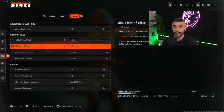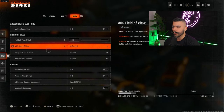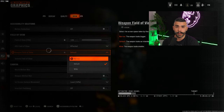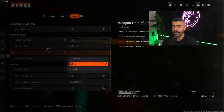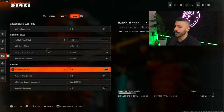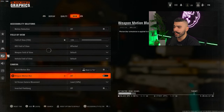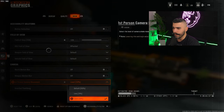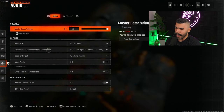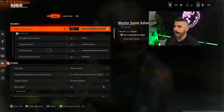ADS field of view affected — this gives you less visual recoil and makes your gun feel like it has almost no recoil, which is really good. Leave it at default. For weapon field of view, you can leave it at default or set it to wide if you want the gun to look smaller on screen. These settings — along with motion reduction and a couple others — help reduce visual recoil significantly.